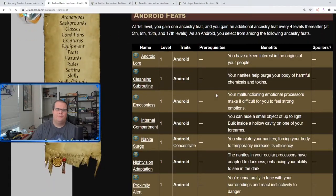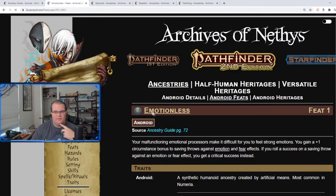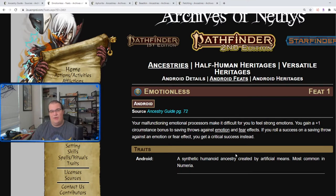Moving into Android feats: Android Lore gives you android lore. Cleansing Subroutine reduces poison stage by two on a success, or three on a critical success versus the normal one or two. Emotionless gives a plus one circumstance bonus against emotion and fear effects, and if you roll a success it becomes a critical success instead — that's a really good level one feat, since a lot of creature auras are emotion or fear-based.